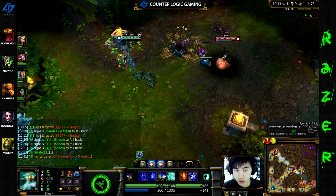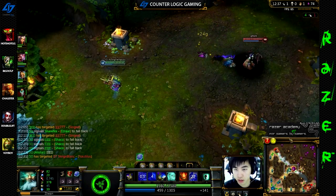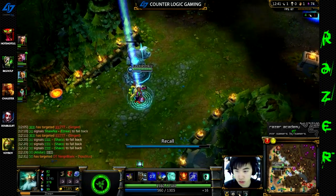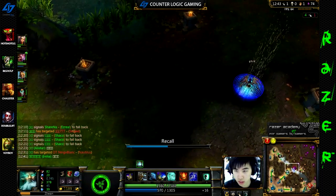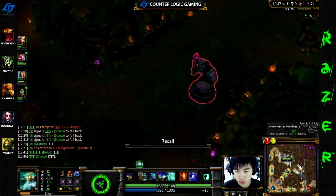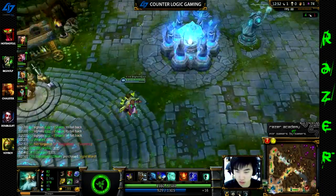My blue ends and Zilean is a crazy mana-cost champion, so I go OOM really quickly. I should have stayed one more wave — since this guy recalls, I could have instantly cleared the wave with my double bomb and made him miss some exp. But I just recalled because I was lazy.